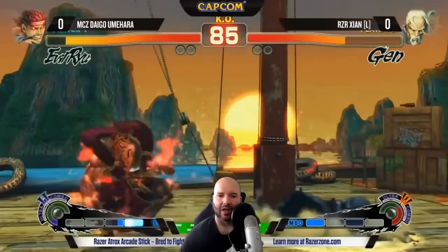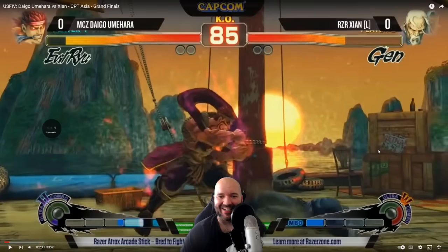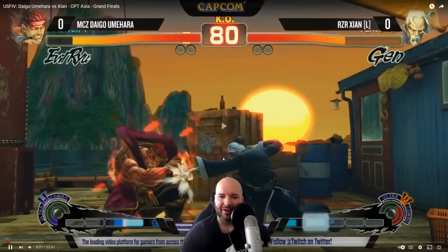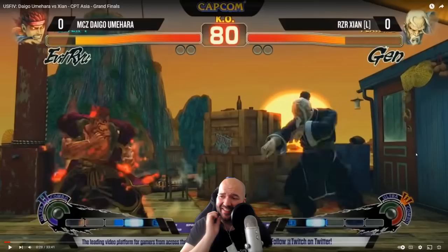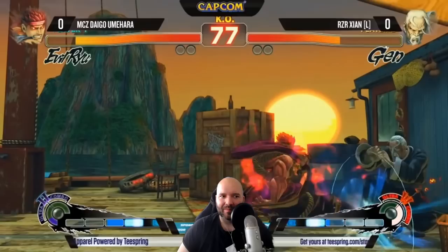Moving on — he gets the knockdown, presses his advantage, goes for another tick throw, and Cyan techs it. Then there's a whiff punish. A whiff punish is so important in Street Fighter. When an attack misses the opponent, we call that a whiff. Cyan whiffs the crouching heavy kick, and Daigo punishes with crouching medium punch, probably trying to go into Gen's 100-hand slap. Regardless, that is a whiff punish — an important part of footsies. You need this if you can react and see those slow attacks the opponent sticks out.